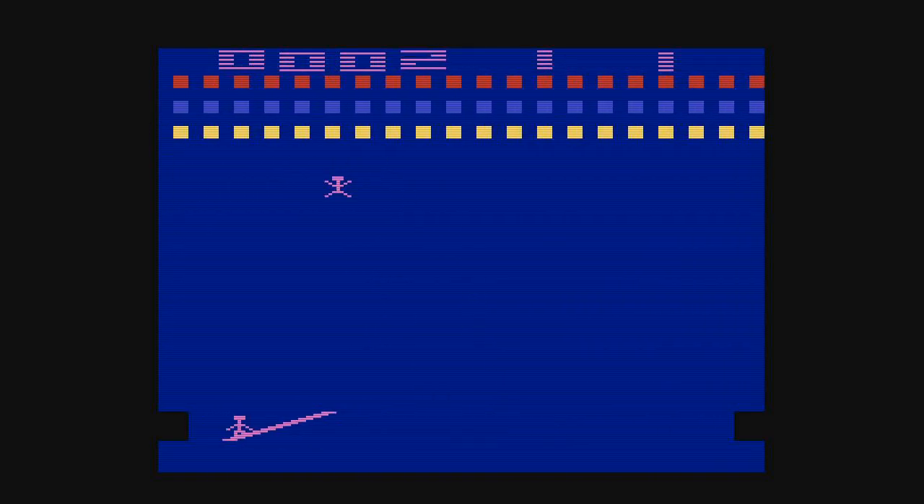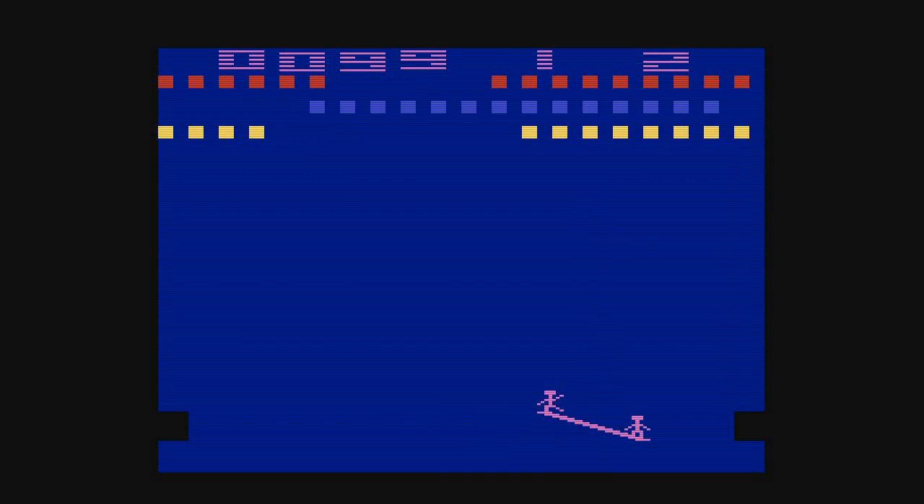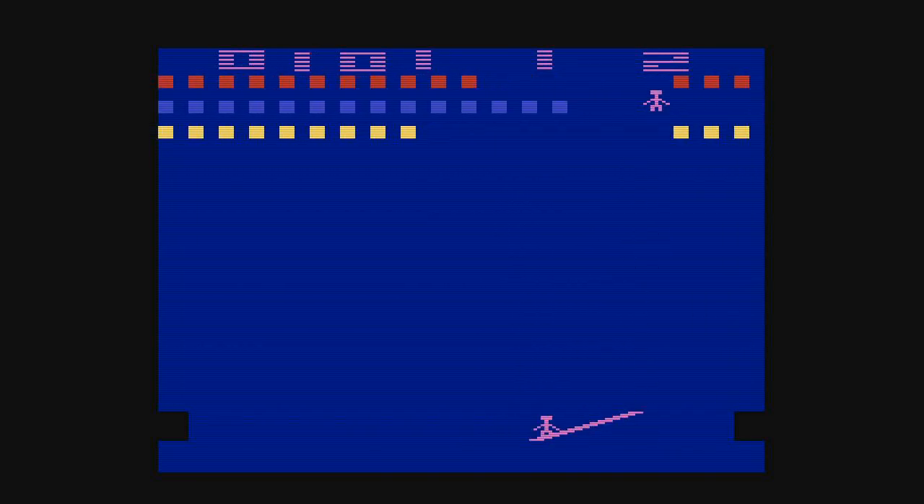First time playing, I didn't know what I was doing — apparently you've got to bounce these guys up to the top area with those yellow, blue, and red bricks. It's like Breakout, but with this setup. I don't know how you determine how it goes, because I think you press the button, but I could be wrong.